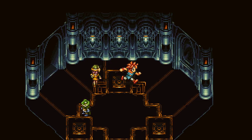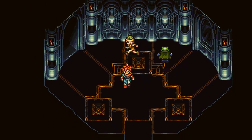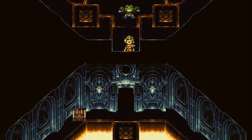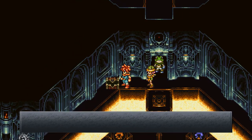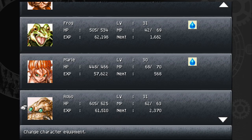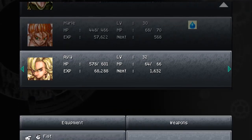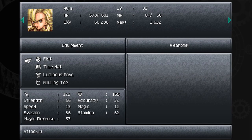This area feels almost like a final dungeon, similar to Magus' Castle. Whenever we get into combat the music doesn't even change - it's still the same song throughout, which really adds to the atmosphere. Found the Kaiser Arm, and that is for Robo. Everybody gets new weapons here except for Isla, who just uses her fish - she never gets new weapons.